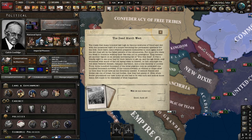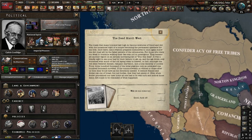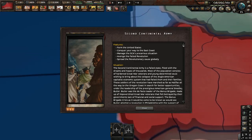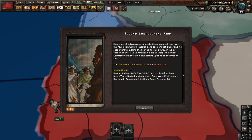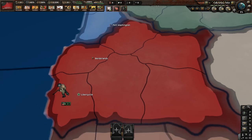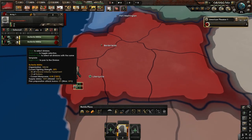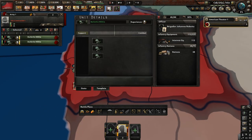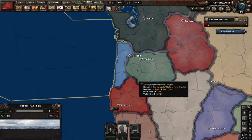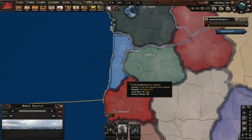We got the dead march west event, so let me pause and we'll switch over. We are now the Second Continental Army. You can see we have this little unique art, which is pretty cool. We start here with two militia units of very, very poor militia, and our two most immediate neighbors we're going to attack are both stronger than us — but I can show you how to beat them.